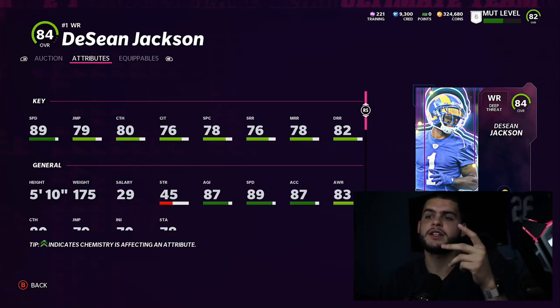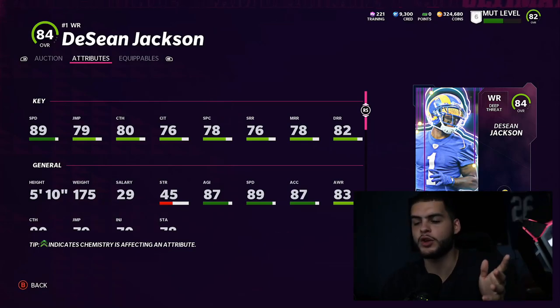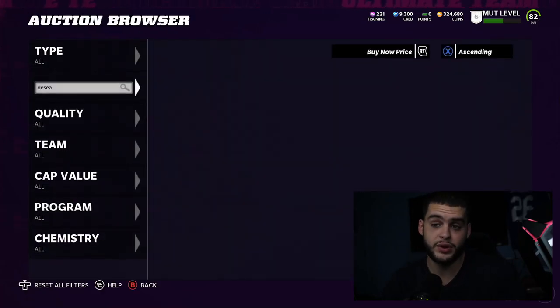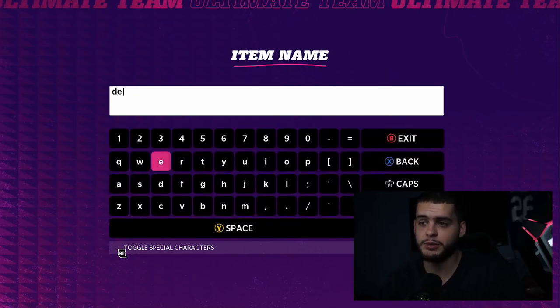With Mostert out of the backfield, DeSean Jackson at receiver, and Justin Fields at QB, you've got a speedy combo you can get for under 100k — and with power passes and free options, potentially all three under 50k. These are genuinely competitive players — you can win games with them and they match or beat some base elites right now.